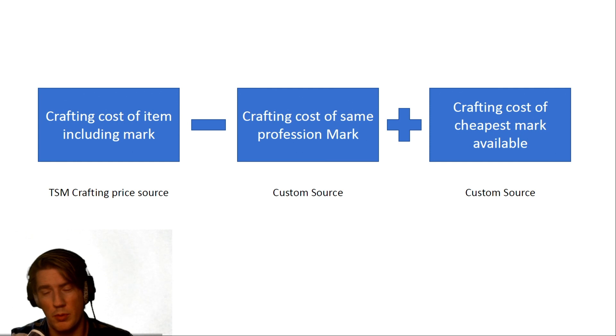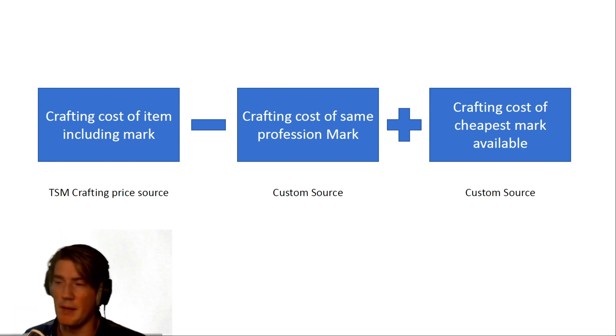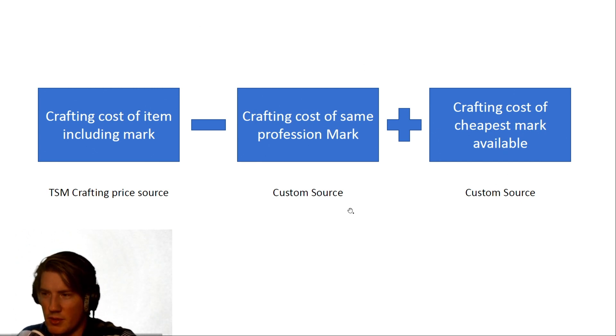The way we solve this is by using a few TSM building blocks: the basic TSM crafting price source, one custom source that is just the crafting cost for a specific profession, and a more advanced custom source that takes two crafter's mark prices, compares them, and picks the cheapest using the minimum formula in TSM. This setup is comprehensive — every crafting profession will need two custom price sources in TSM, each with its own operation built around this framework.